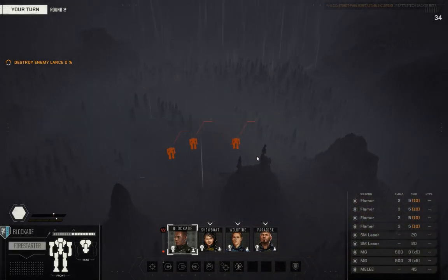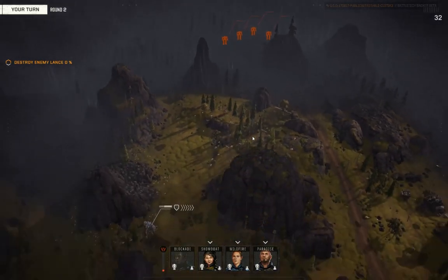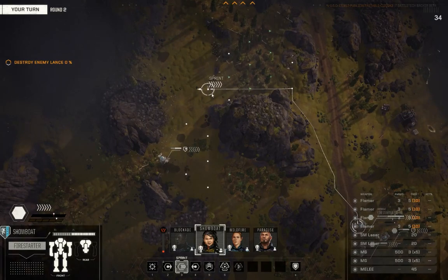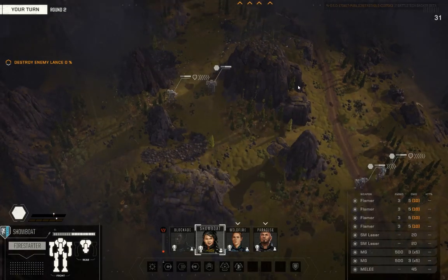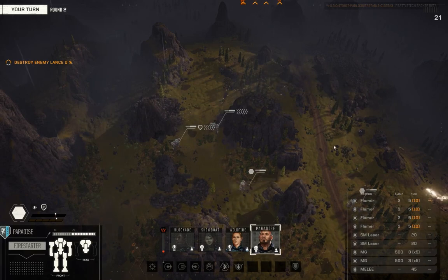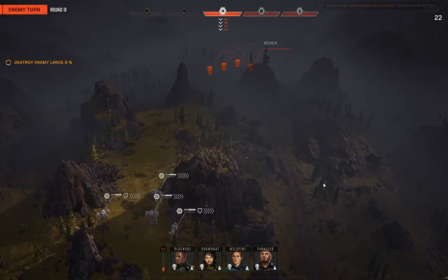No sensor contact yet. Hey, there they are — barely off their spawn. Their spawn must be right there, which is a little surprising. Could go around or could go underneath — going to go underneath. Keep things copacetic, keep my Firestarters in relatively safe positions to start this out. Need to finish moving my Firestarters, so let's get that done. Kept waiting for the initiative track to come up — turns out not going to happen unless you're done moving. And we're just going to reserve right from the get-go.